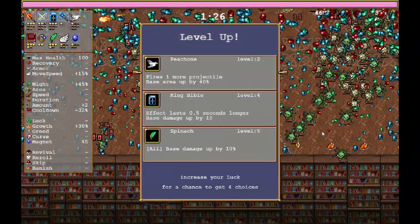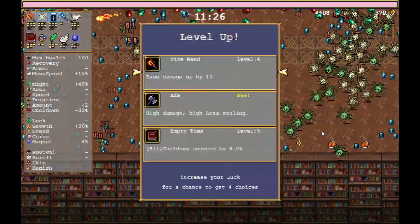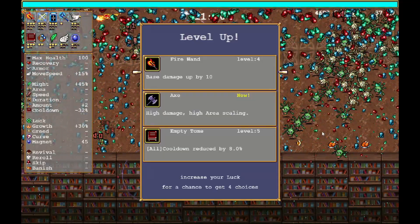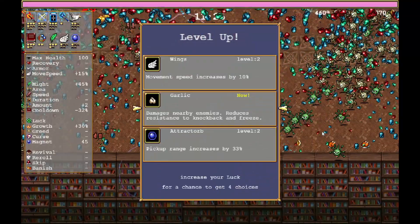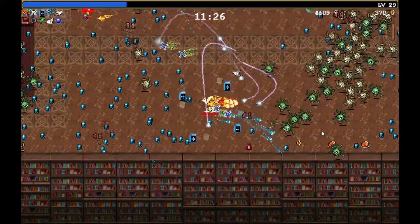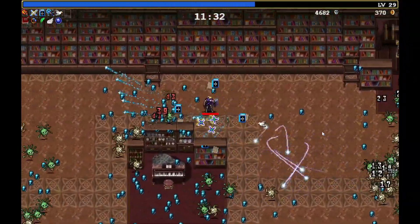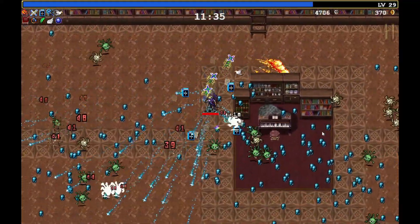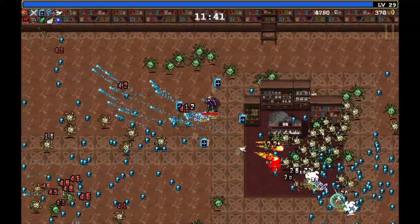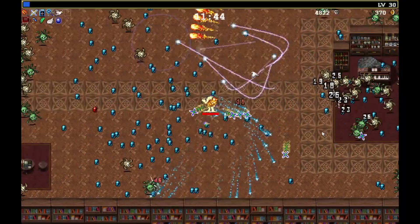Red gems — this Peachone requires one more projectile and bigger area. And another level up immediately. Fighter bond upgrade and another level up. Let's get wings to move a little bit faster. Absolutely stacking this stuff up — let's get more fighter wands.